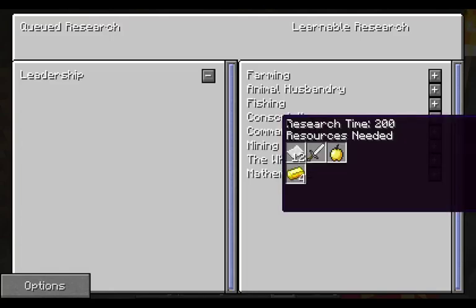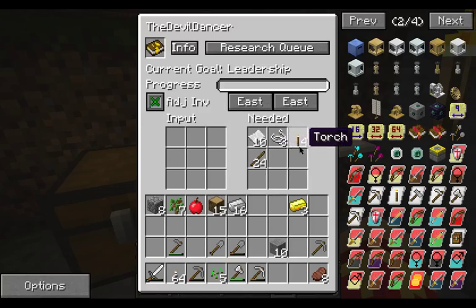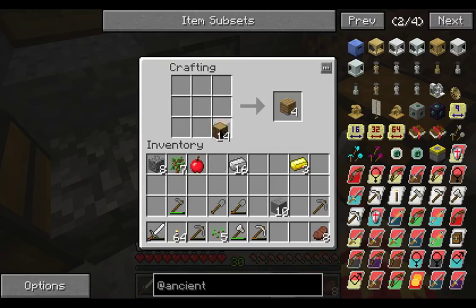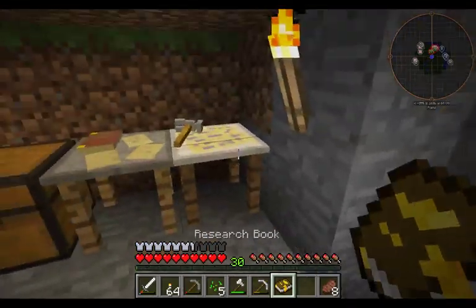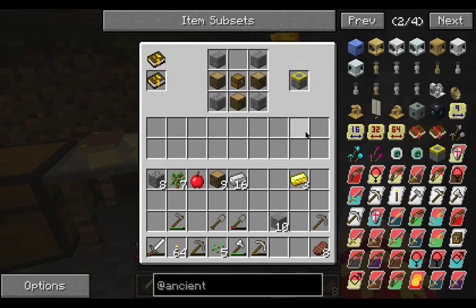Look at that — that golden apple is going to be rough to make. I need 10 paper, 3 string, 4 torches, and 24 sticks. It always seems to come down to the sticks. Once there are 48 in there — alright, and after we do this we'll see if we can make the town hall. There we go, and there we go.